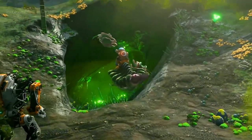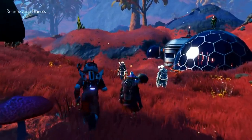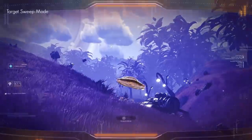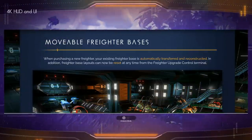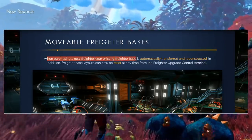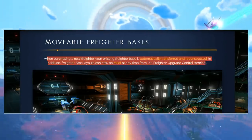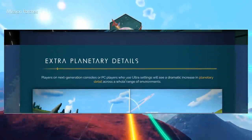Previously they added Expeditions, a co-op-centric mode where exploring with friends is a big staple. Now we also have removable freighter bases — when purchasing a new freighter, your existing freighter base is automatically transferred and reconstructed. Freighter base layouts can now be reset at any time from the freighter upgrade control terminal. That is awesome.